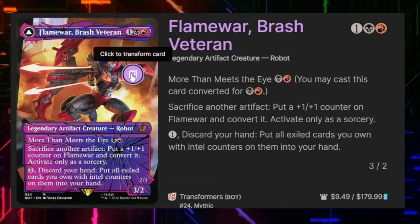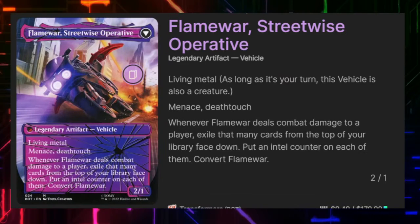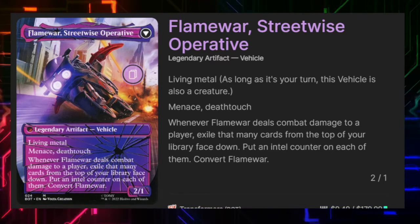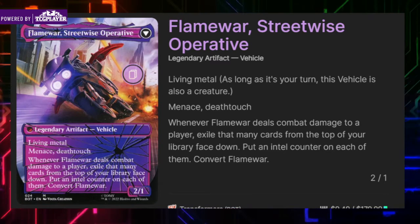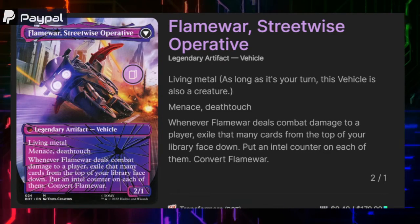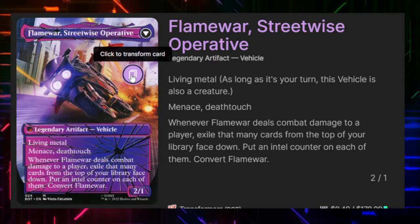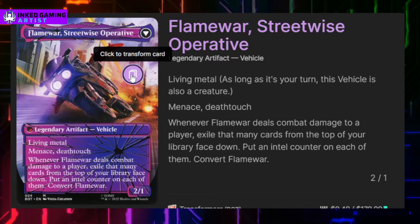Let's go ahead and look at the back of that card. The back side is Flame War, Street-Wise Operative. She has living metal, which means on our turn it's also a creature; otherwise it's a vehicle. She has menace and deathtouch, is a 2/1, and when she deals combat damage to a player we exile that many cards from the top of our library face down and put intel counters on each of them. We convert Flame War back by using pump spells and cards that increase her power and toughness, allowing us to get excessive card draw.